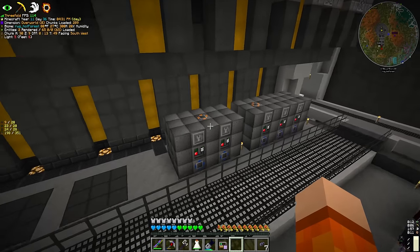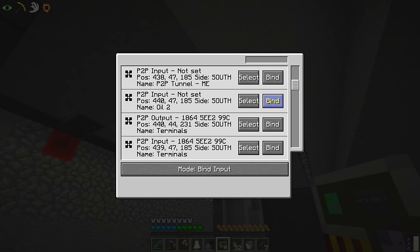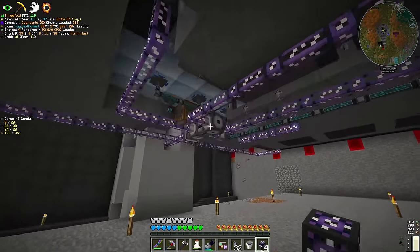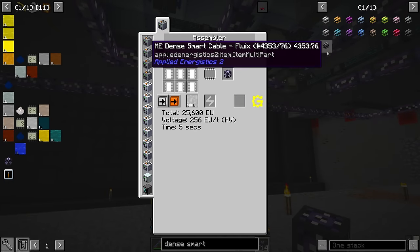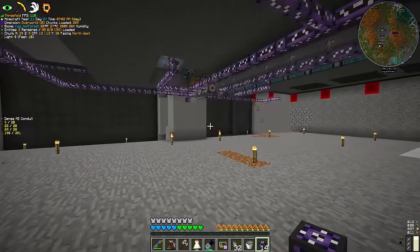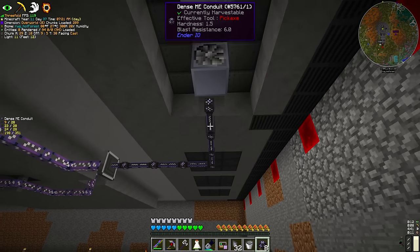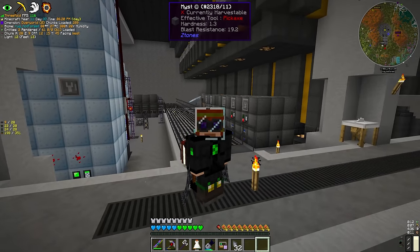Now all we have to do is the input hatches and input buses. Since we're wall-sharing these two machines we can get away with one shared input bus, since the inputs for epoxid and epichlorohydrin are both sodium hydroxide dust, and this is fully recyclable. Then it's just all the input hatches which we counted out earlier. The energy hatches moved to the bottom middle, which allows us to put the gas turbines underneath, and then run fluix cable up the back to feed the fluid inputs. We fill in the casings to complete all the multi-block structures — I just kind of crafted a stack and a half and hopefully it's going to be enough.